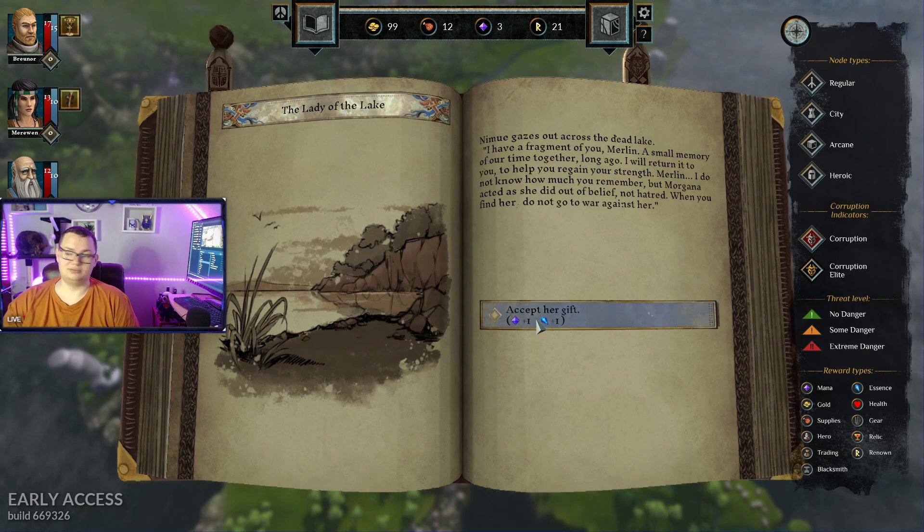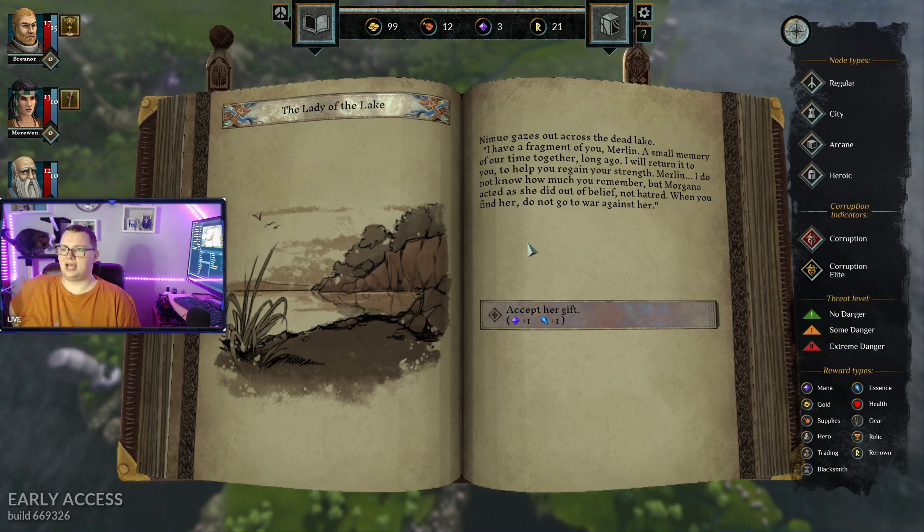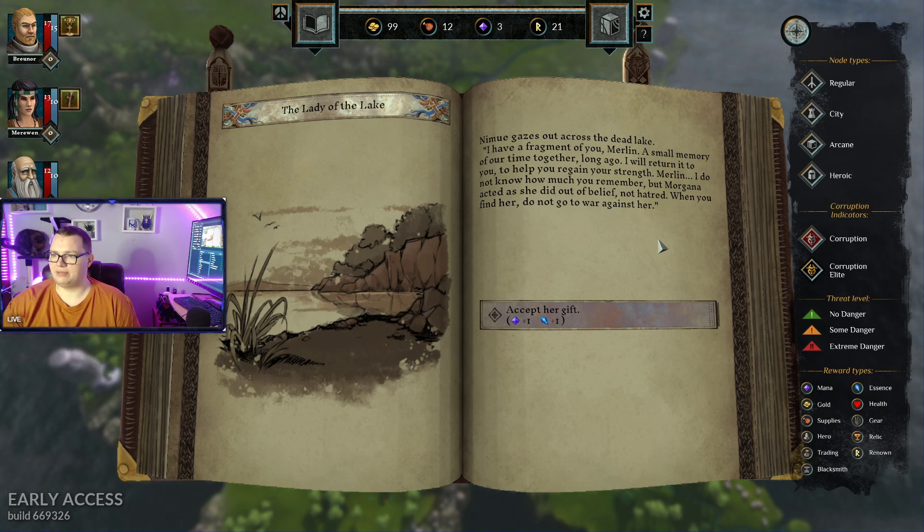Ask for help. She gazes out across the dead lake. I have a fragment for you, of you, Merlin. A small memory of our time together long ago. I will return it to you, to help you regain your strength. I do not know how much you remember, but Morgana acted as she did out of belief, not hatred. Can you find her, not go to war against her?